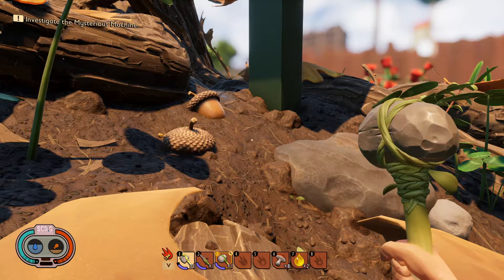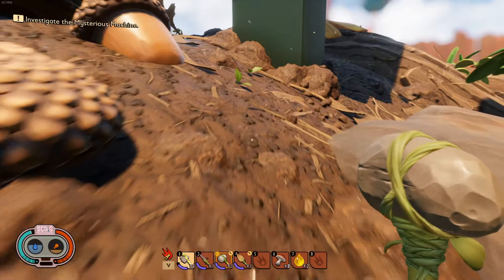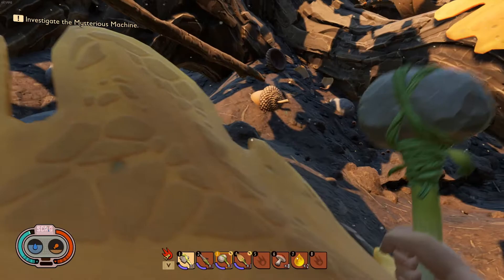Hey guys, welcome back to the channel and welcome back to another Grounded tutorial video. Today I'm going to show you guys how to get the grub armor. Firstly, you're going to need an acorn shovel, and we're going to look for something crawling under the ground.